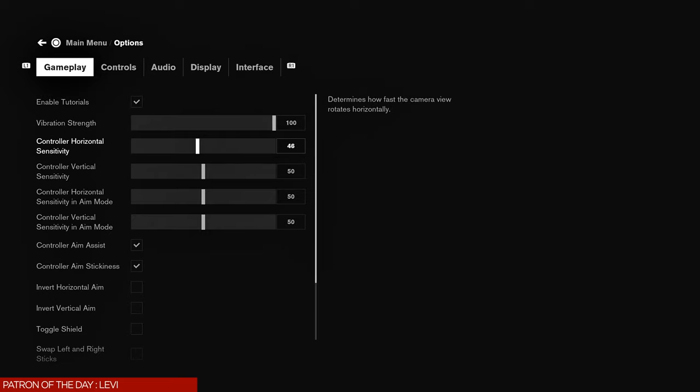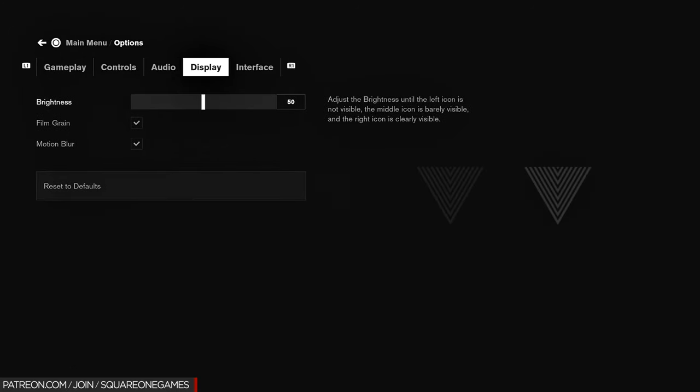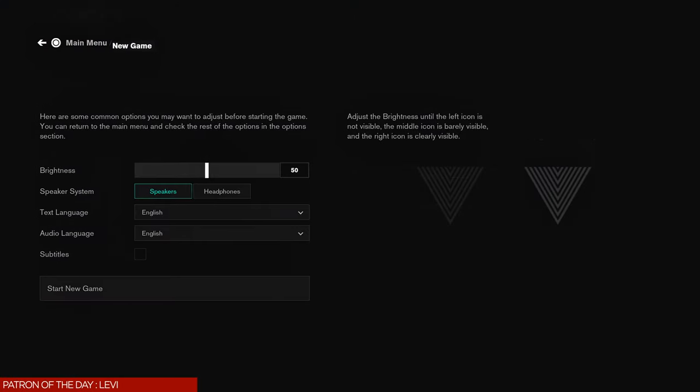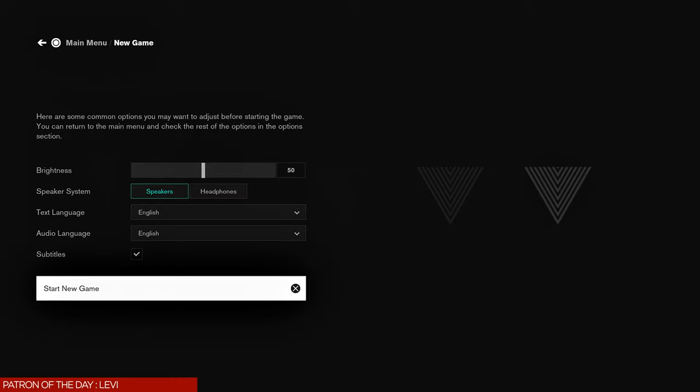The first thing I'm doing is adjusting my sensitivity, taking it down to 40. I've already played the game several times so I know that 40 is perfect for me. At the top it says Enable Tutorials — I'm leaving that checked so you guys can see the tutorials on screen with my gameplay. Then I'm turning off the film grain and motion blur. Once you have all your options set up, go ahead and select New Game and we'll get started.